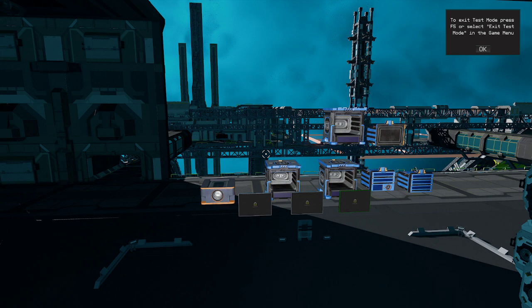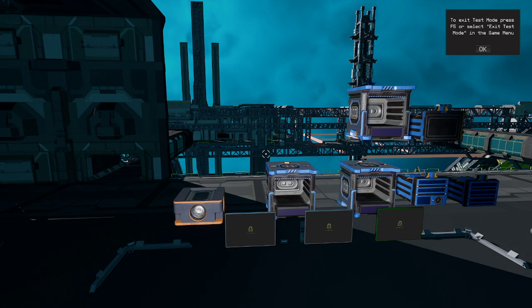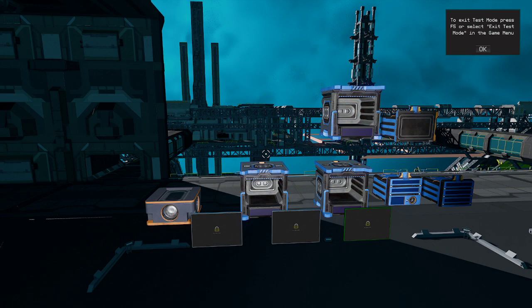We'll be looking at a fuel efficiency script that will increase the longevity of our fuel rods. We'll also be looking at a forwards/backwards thrust script that will allow us to control our forwards and backwards thrust on one lever. And last but not least, we'll be looking at how we can install ISAN into our ship, which is the in-game player-made GPS system.